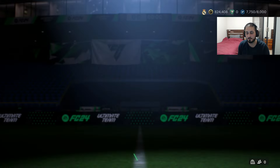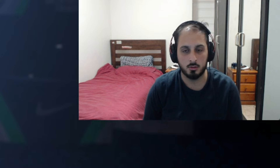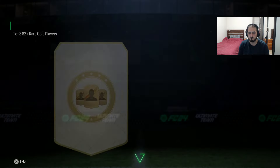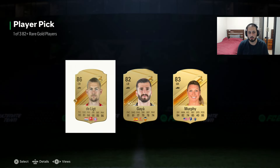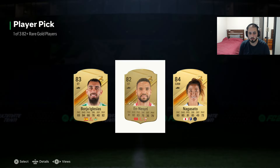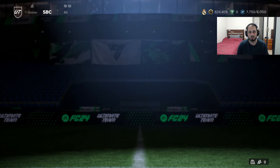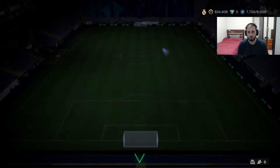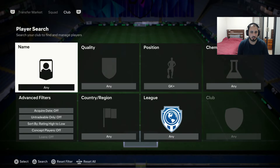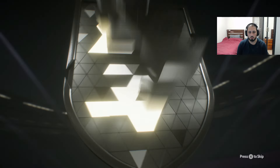I could grind out some and then open them all together - that might be more interesting. Let's open these up. We got an icon, which is good for an exchange. Another one - a solid 84. It's such good fodder. We can do exchanges - let's try exchanging a whole bunch of gold rares just to keep opening packs. With this method it's pretty much unlimited if I keep doing the player picks.